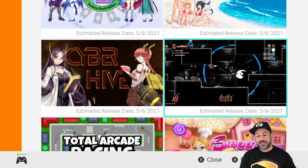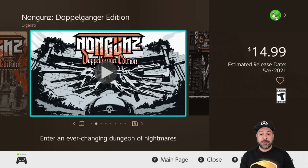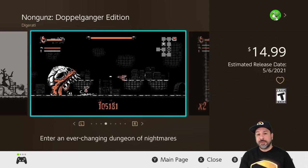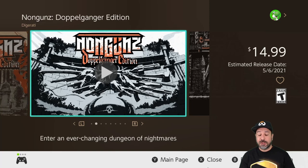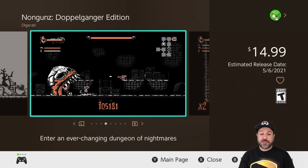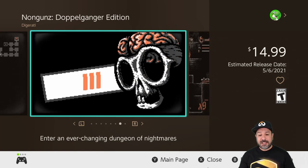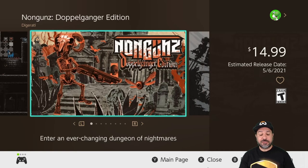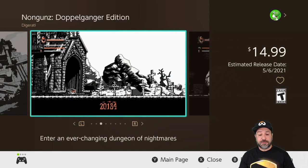Still on May 6th, the third entry is our first question mark title: Non Guns the Doppelganger Edition, selling for $14.99. It's described as a roguelite action platformer — we have a lot of those on the Switch right now. However, what really attracts me is the really far-out art style. The roguelite genre is so packed that you have to do something special to stand out. The question is whether the gameplay will match the originality of the art style.